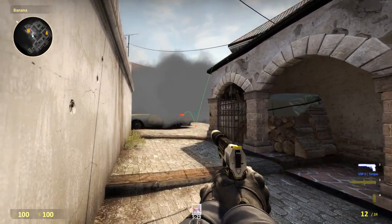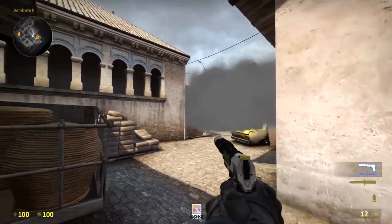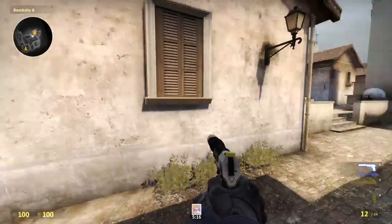See, they can't see your feet, but you can see theirs, and then you just pop off shots — which is pretty neat. If you're trying to hold B and they come in from banana, this is a really great smoke to do.